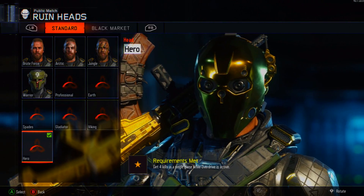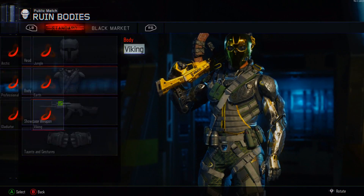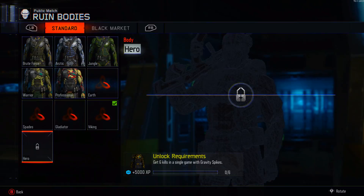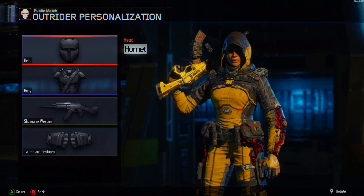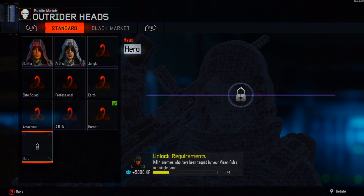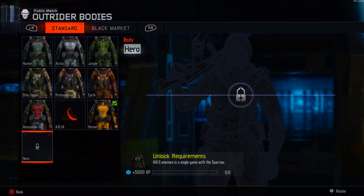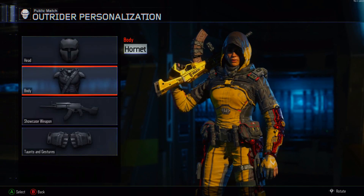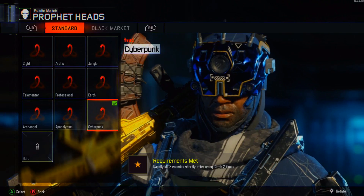You'll see right here I've already got Ruin's head done. The way it works is all the head gear for each character is done through their specialist abilities, and each body is unlocked through their specialist weapons. With all of the specialist abilities, you have to get 4 kills within 1 game 4 times to unlock it, and with the specialist weapon, you have to get 6 kills in 1 game 6 times to unlock the body outfit.